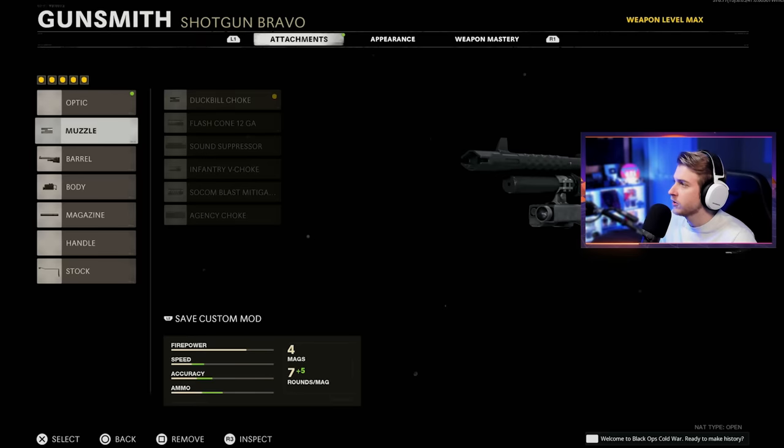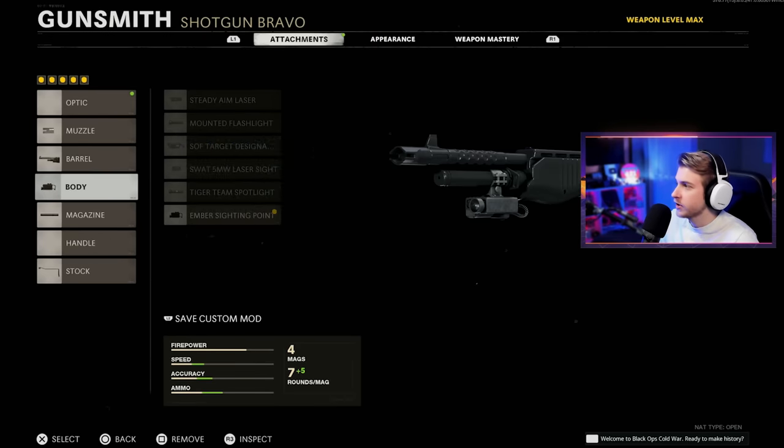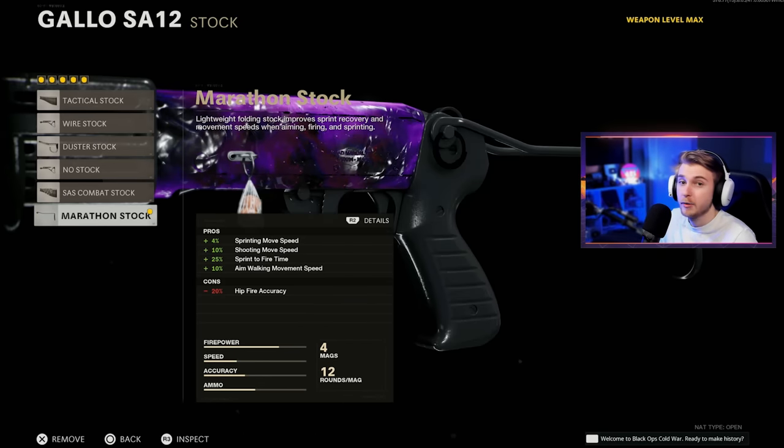They also said they want me to use the Aug for this one, but I'm gonna have to respectfully decline. I think I'm gonna use the Gallo instead. Here are my attachments: Duckbill Choke, Task Force Barrel, Ember Sighting Point, 12 Round Tube, and the Marathon Stock.